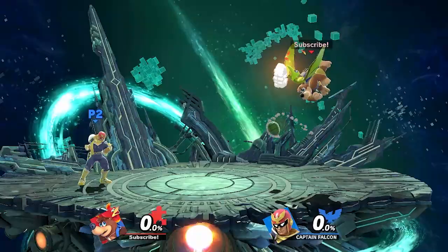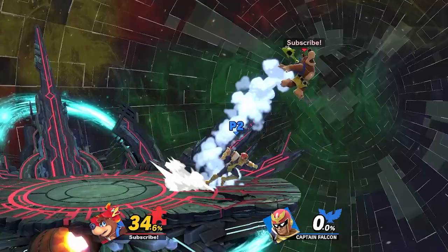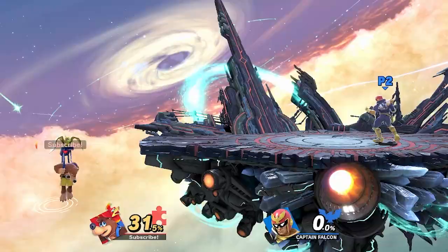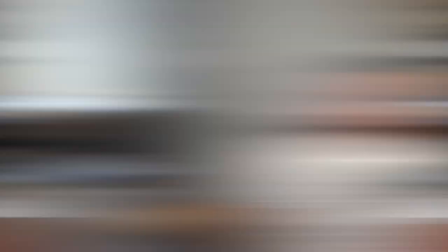Kalos is a large stage with plenty of room for Banjo to bait and punish and good-sized blast zones. However, FD and Kalos share similar weaknesses. With no platforms, Banjo will struggle to escape juggles and heavy combos. His air mobility is bad and his weight is perfect for combos, so mixing up movement patterns will be extremely difficult without platforms to assist him. FD has a small main stage with smaller blast zones — the best Banjo can do is try to put up a wall, but once the opponent finds ways through it, Banjo will get overwhelmed and struggle to escape the corner. His combo game can only go so far without platform extensions, making it difficult to rack up damage in neutral without hard reads.